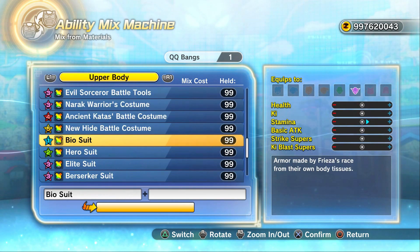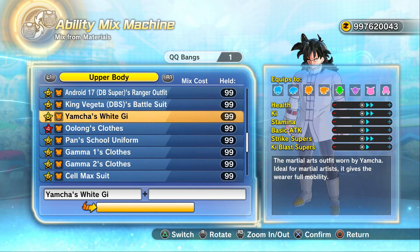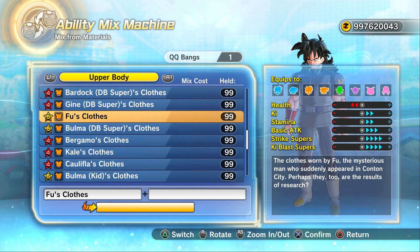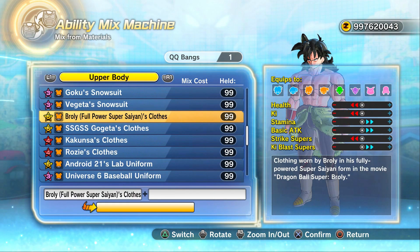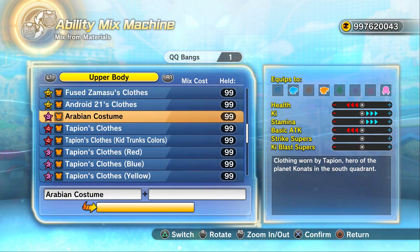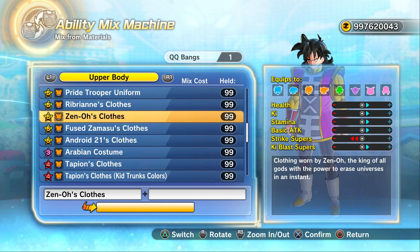I'll show the stats on the QQBangs — on the clothing first. It's the Super Saiyan 4 Goku top with the Kabba top. The Super Saiyan 4 top gives you minus points in health, Ki, and Ki supers. The only one we really need minus points for is health, because for a Saiyan and a Frieza Race character, you're going to want to have lower health.